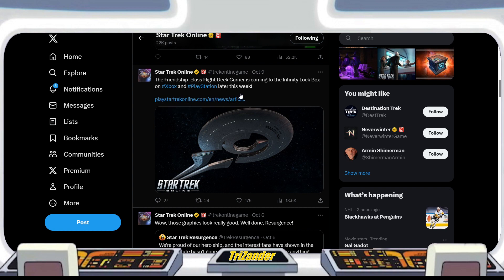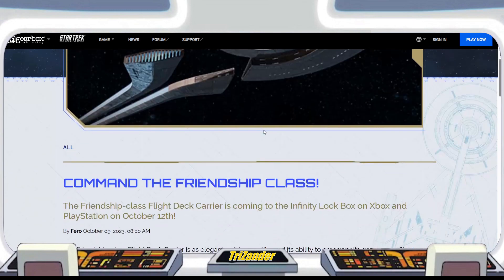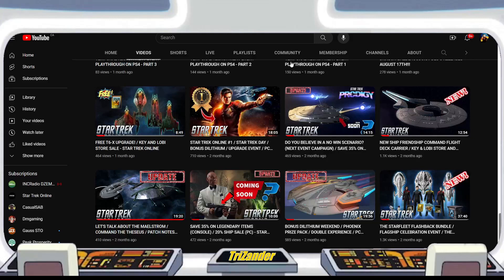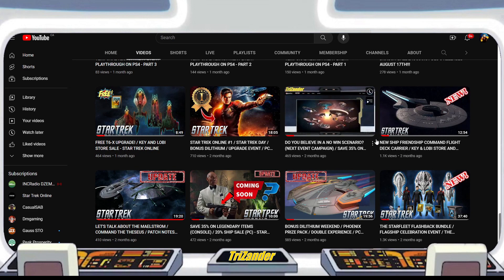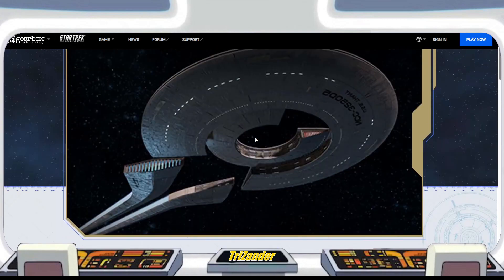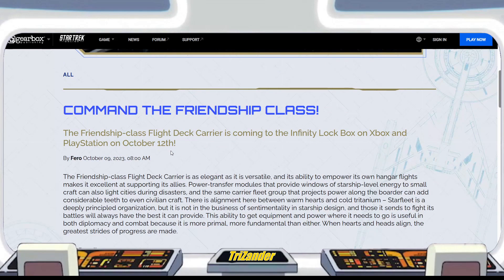This had already released on PC about a month ago — that's how far apart the release times usually are when they don't release on the same day for all platforms. It's about a month. The Friendship Class is coming to the console bridge and it drops October 12th, and we all know what else is also dropping on October 12th, which we'll get to in a little bit.